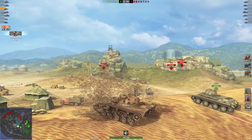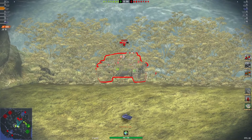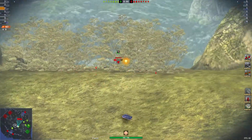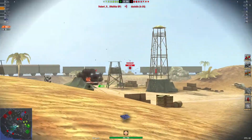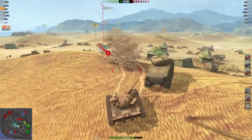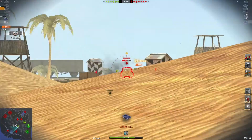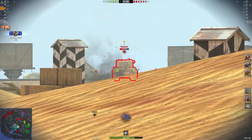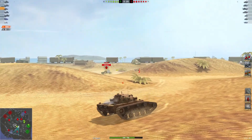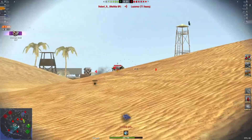Nice shot into the side of the T14 - 169 damage. Oh beautiful, burn baby burn! End up going up to 239 damage - there's no fire extinguisher. Beautiful shot there. Little PZ has been a pain. Beautiful shot into the Matilda - looks like that Matilda is fixated. Beautiful shot, and the T1 just got owned.